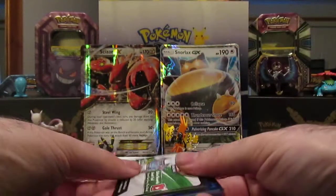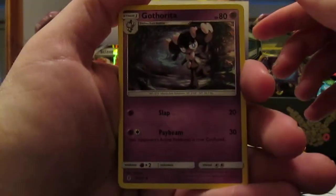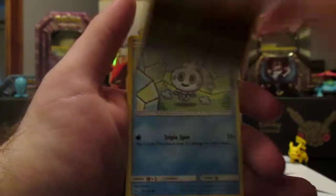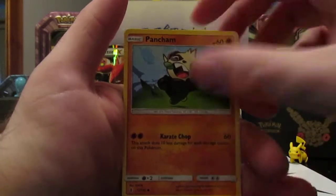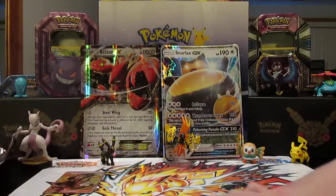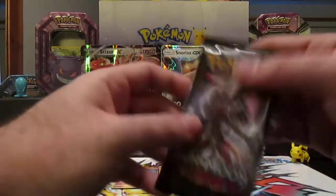While we're doing that, we'll keep opening packs. We got Gotharita again, Komala, Rescue Stretcher, Muk, Vanillite, Castform, Snorunt, Pangoro, a reverse Energy Recycler, and a Comfey holographic. Two for two! That's for you.